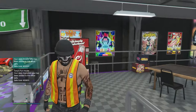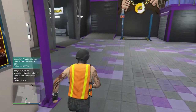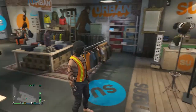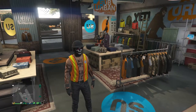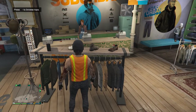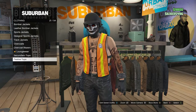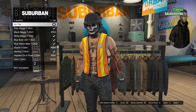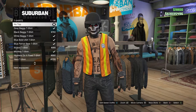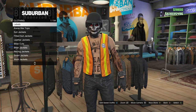Now I'll show you how to glitch the vest onto any outfit. Head to a clothing store and go to your tops. Scroll down to T-Shirts, which is on slot 23, and select No Top, which is slot 1. Then back out and scroll down to Utility Vest, on slot 53.